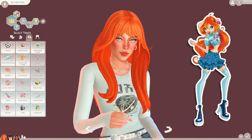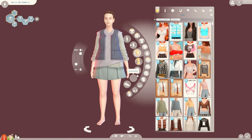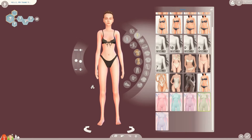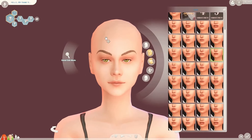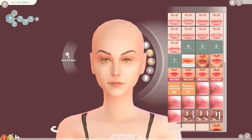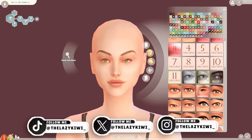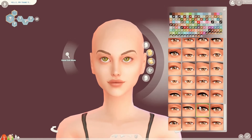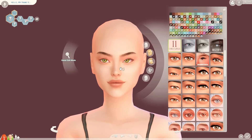I struggled the most with Bloom and Aisha's hair. With Musa, literally the first hair I saw that I liked was the one I used, but for the other two it was really hard to find hair. Musa is one of my favorite fairies — growing up, Flora was definitely my favorite, and Musa a close second. I want to know which fairy is your favorite growing up versus now, and which of these Sims you like the best.